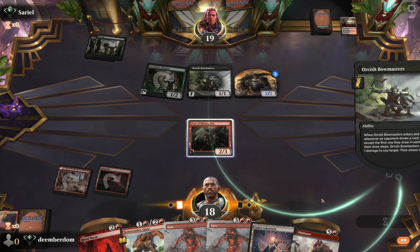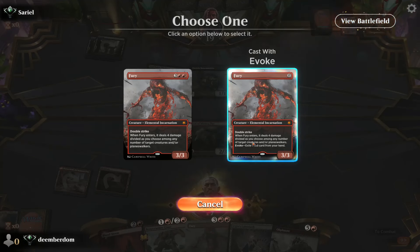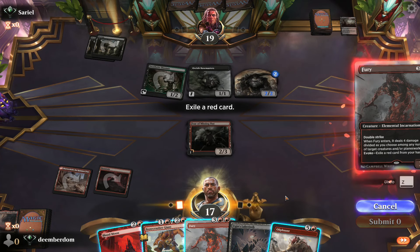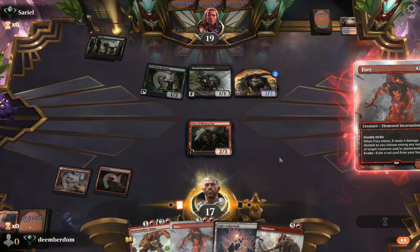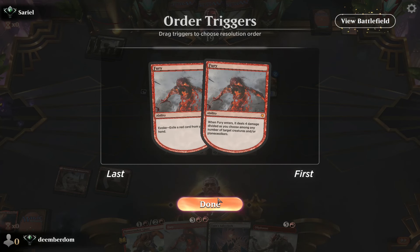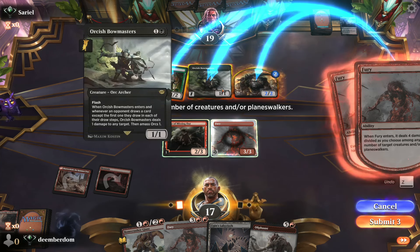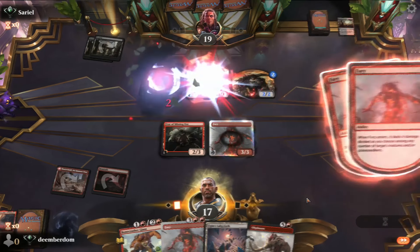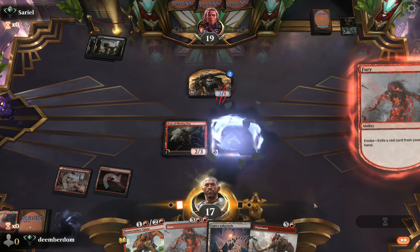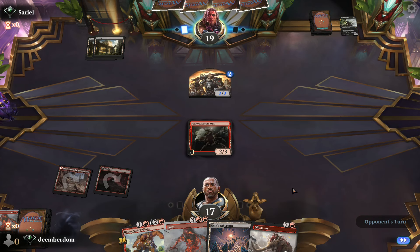That was playing thoughtlessly. Obviously we're still going to be in a decent position. With them on all Swamps, pitching Blood Moon right now. Fury's going to take down Bowmasters and Deathrite, but it would have been much nicer to kill all of them. We'll have to see how much that comes back to bite us, but we're still feeling pretty decent about that exchange. Passing to the opponent.